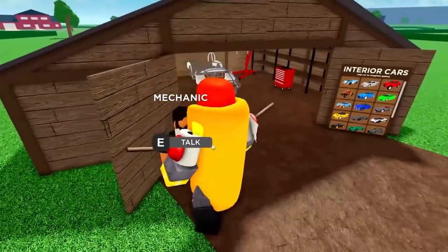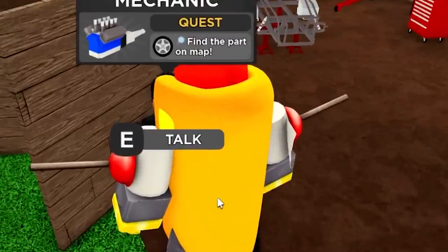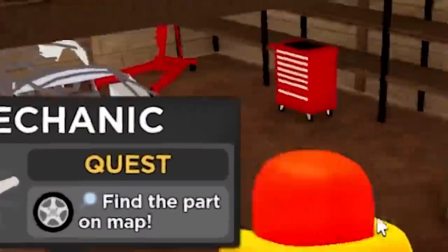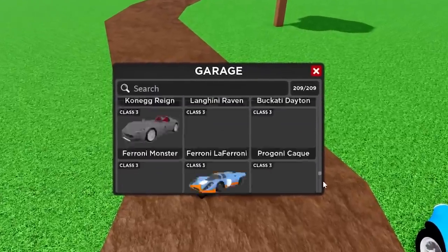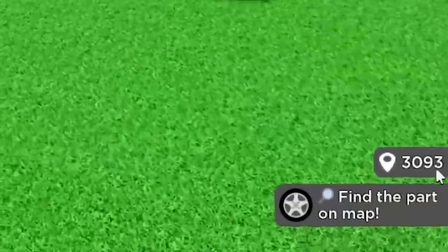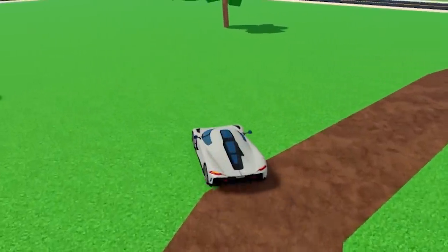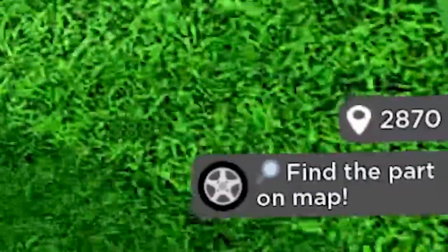Walk up to the mechanic and press E, or tap him if you're on phone, to start a challenge. Quest 1: find the part on the map. I'm not going to be using the Shelby for all these challenges. If you look in the bottom right you'll see a number ticking down - that's how far away you are from the part. Looks like it's this way.